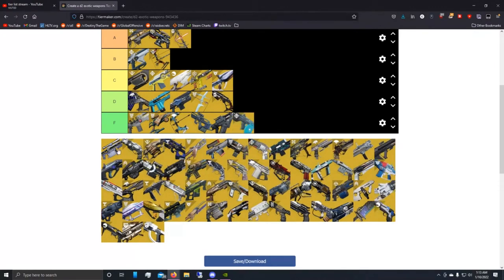Next is Jade Rabbit. Designed for PvP — body shots make your headshots do more damage, but why would you do that in PvE where you want to be hitting crits? It kind of follows Mida's path as more of a PvP weapon. Jade Rabbit is F tier.